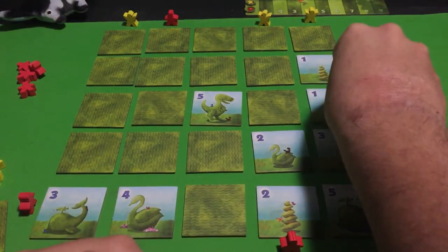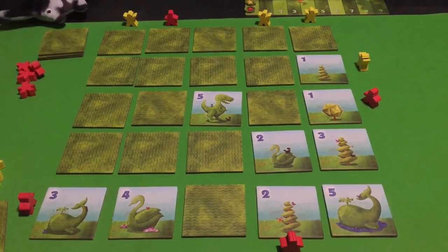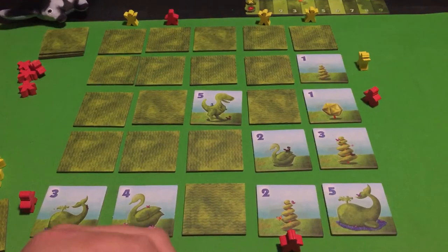There are also some strategies in placing certain sculptures of the same type in the same row or column — we'll talk more about that during scoring. Now it's Manta's turn; there aren't many choices left. He'll go here, pick up this tile, and a low number makes more sense, so he'll place it there.